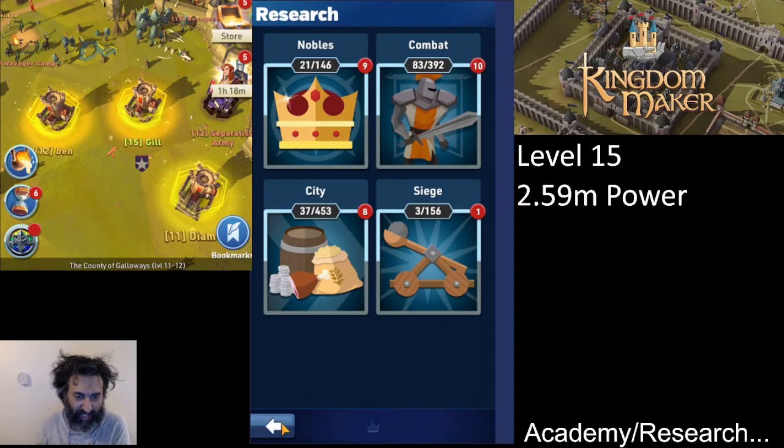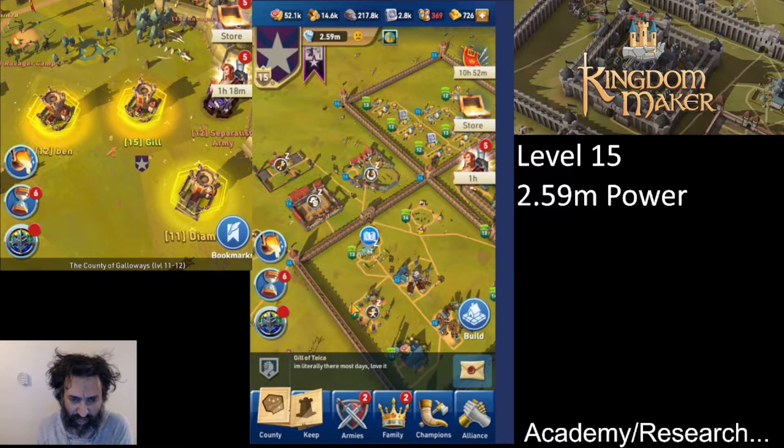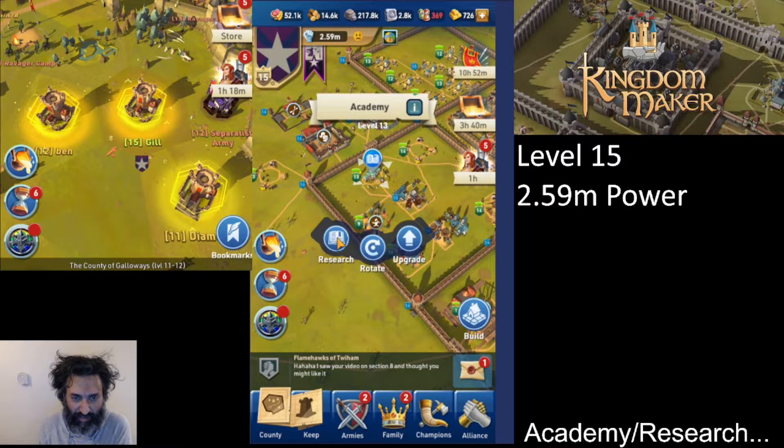The Academy is available to you very early in the game — I believe it's after level four or level five, so you should all have it after just an hour or so of gameplay. Me and Flamehawks are just talking since we live in the same city, so apologies for that.